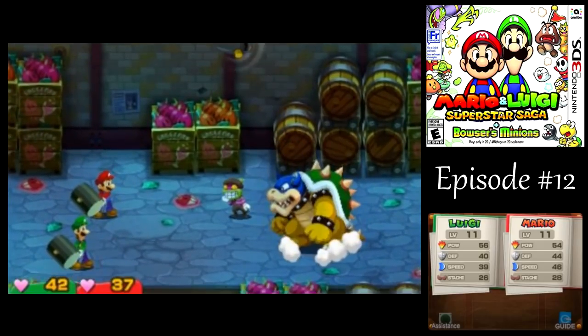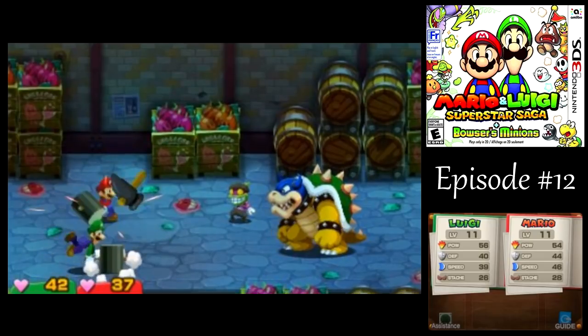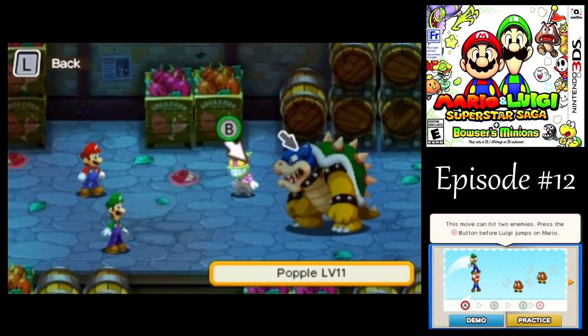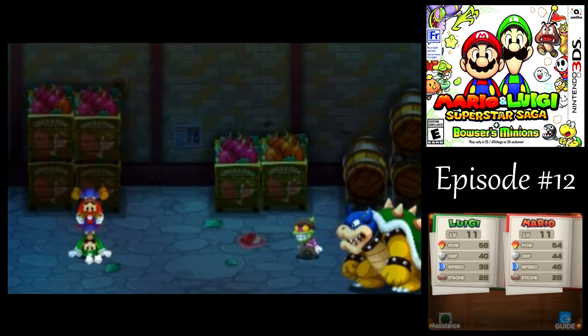Rookie, on the other hand, will not just run away, even after defeating Popple there. And whenever you attack Popple, Rookie will counterattack with two of those hammer throws, but they're easy enough to dodge, so don't worry about it.